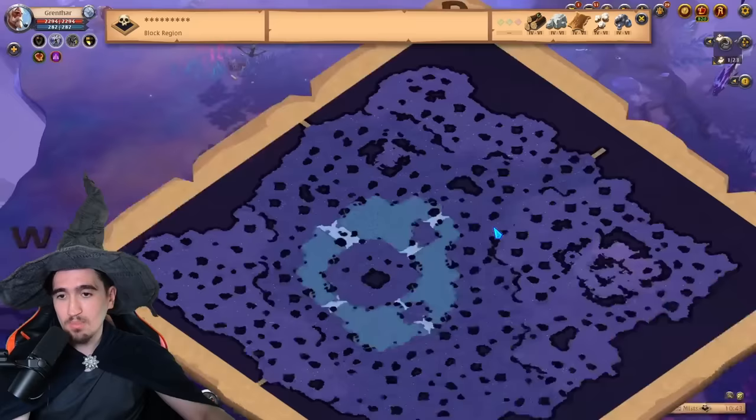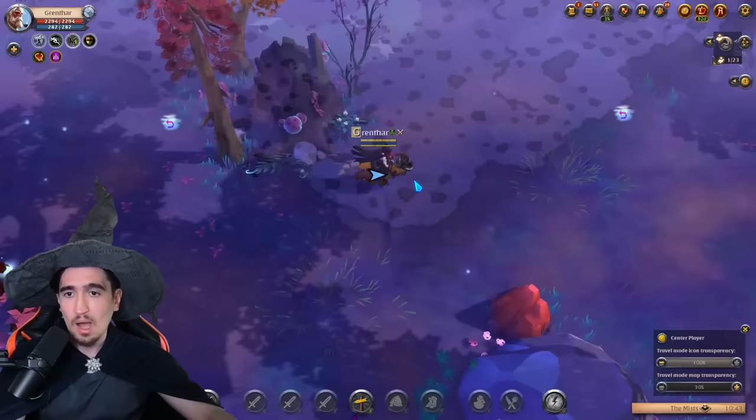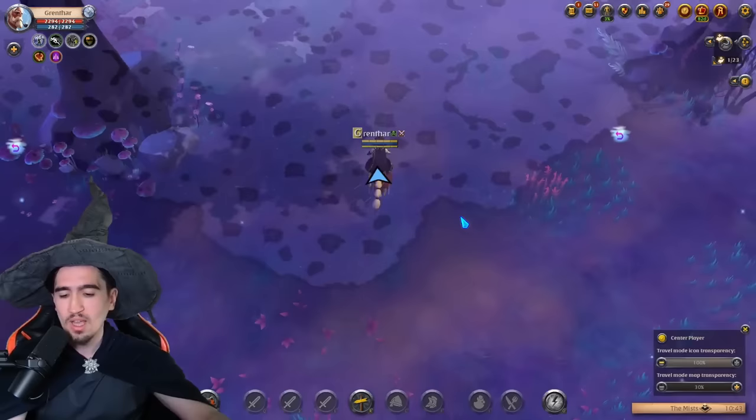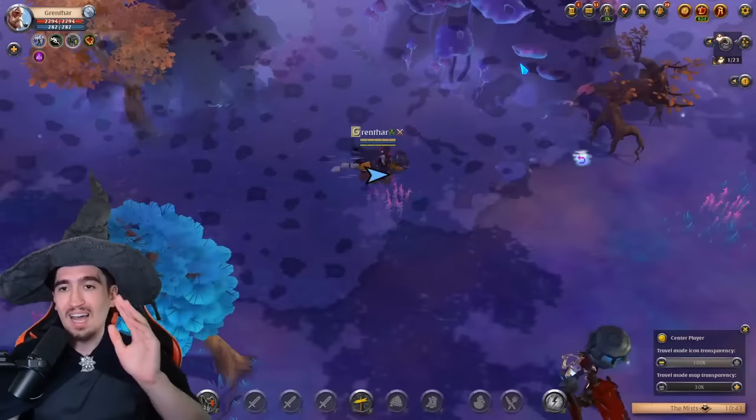While traveling to the camp, I want the translucent map open. To open it, just press Shift+N by default. On phone, take the mini map and drag and drop it with your finger into the middle of the screen. As I'm traveling over there I'm looking for multiple different things.